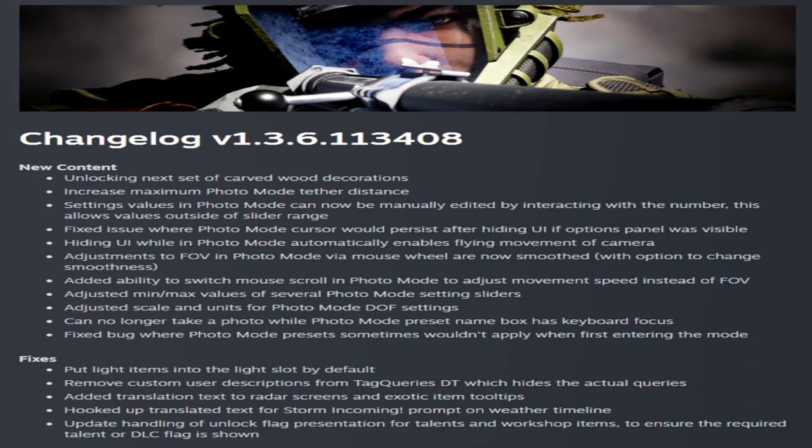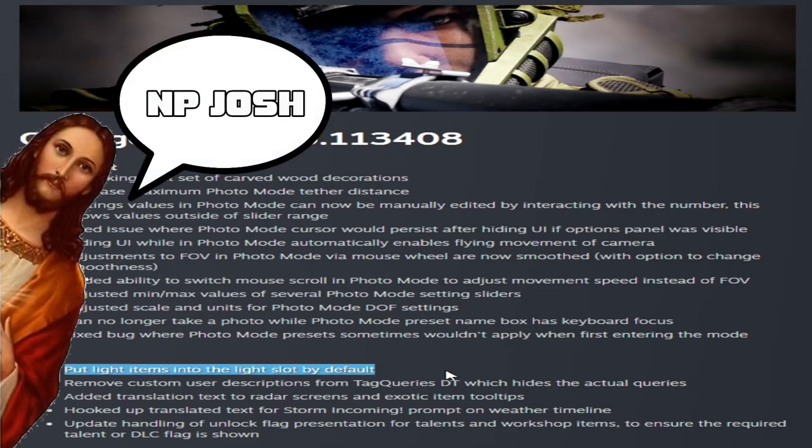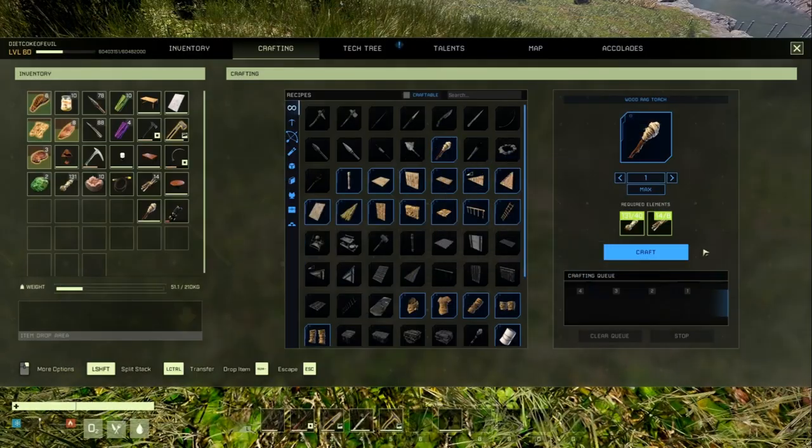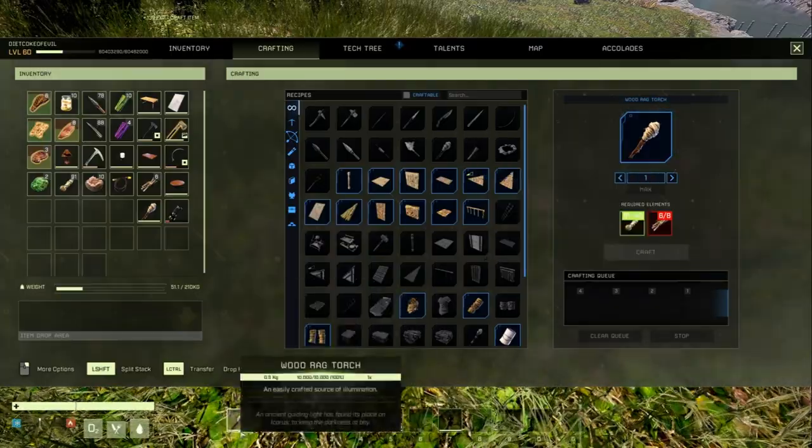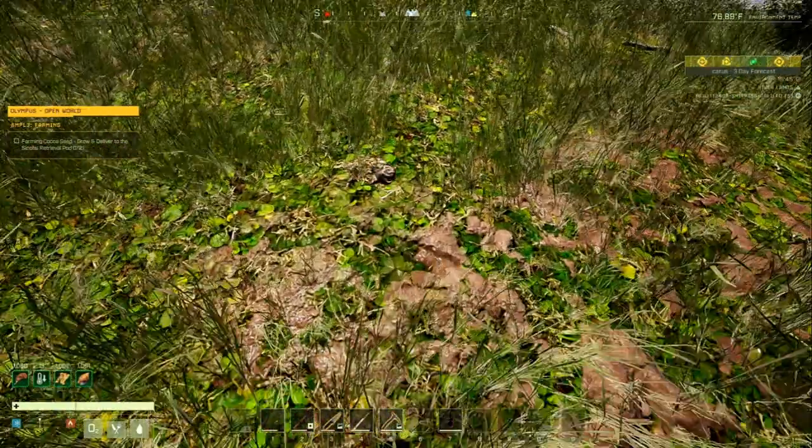The new content was seven new items and a change to the cameras. Moving to the fixed section — it's a very small fixed section but has one really nice improvement: light items now go into the light slot by default. So once you craft a light source like a rag torch or wood torch, it'll go straight into your light slot.